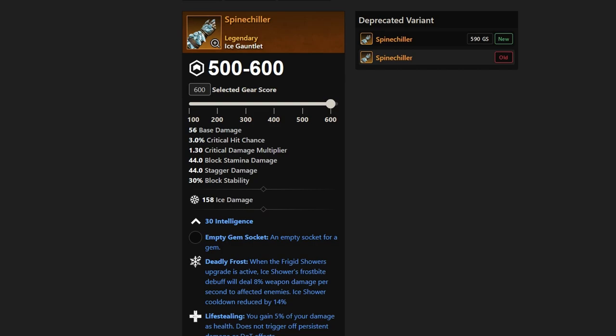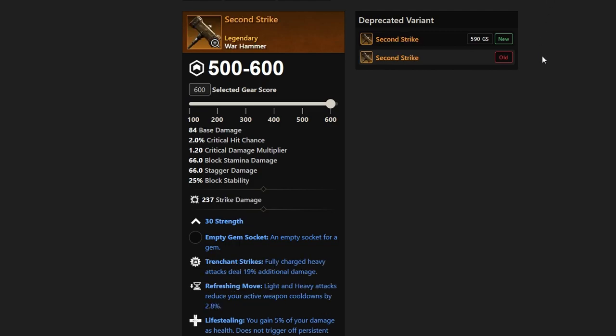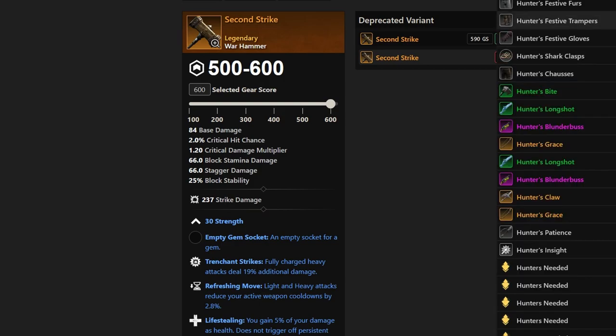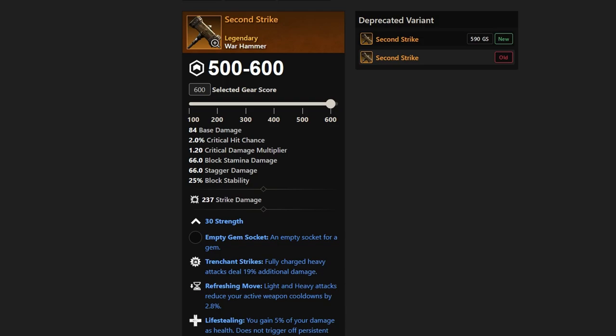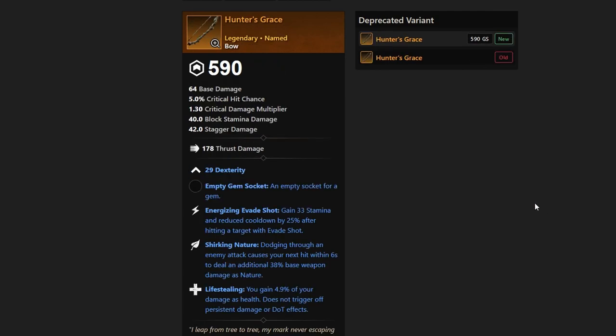Next up we have Second Strike, which is actually a Warhammer with Trenchet Strikes, Refreshing Move, and Life Steal. And then Hunter's Grace is next — it's a bow with Life Steal, Shirking Nature, and Energizing Evade Shot. Energizing Evade Shot is great, and you could maybe get away with Life Steal being okay, but Shirking Nature — it's just not a great build in my opinion.